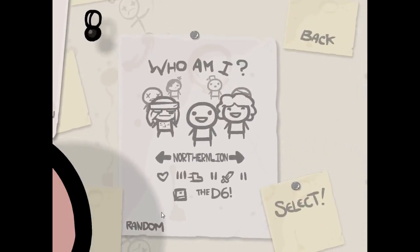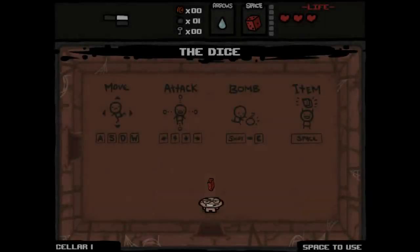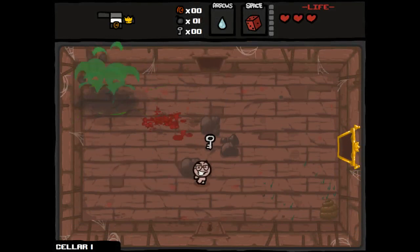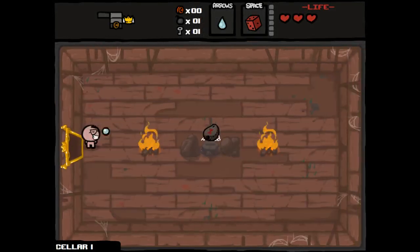Hey everybody, welcome back to Northern Lion Plays, The Binding of Isaac. We're going to play as Isaac this time. We've had a couple of rounds and didn't necessarily do so hot. The last round we played as Cain, and we ended up losing on the cathedral before I was even able to run into Isaac himself, which sucks pretty hard.